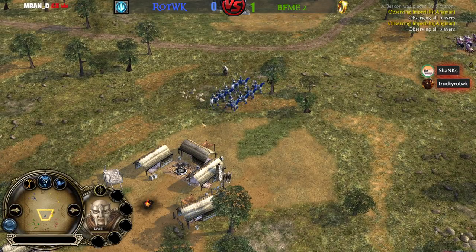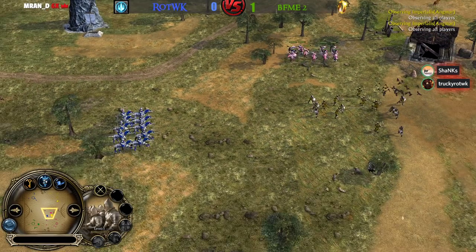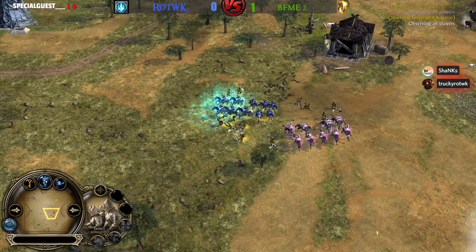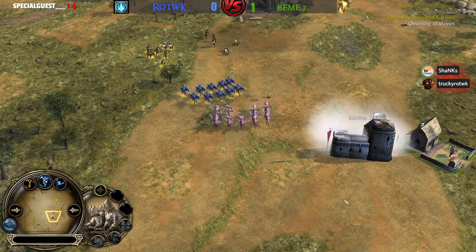If you lose them you won't have any Cav on the field anymore. Crebain was used from the Isengard player Irby, and Rallying Call was used now — that's teamwork! Matty and the Men of the West player also used Rallying Call.